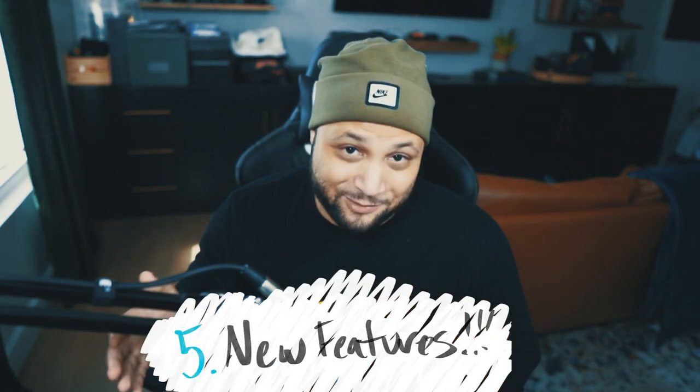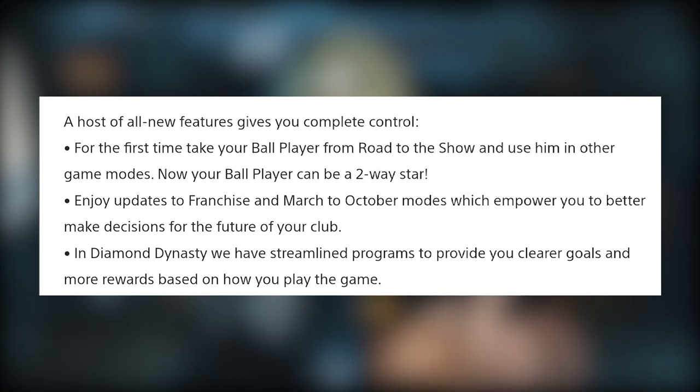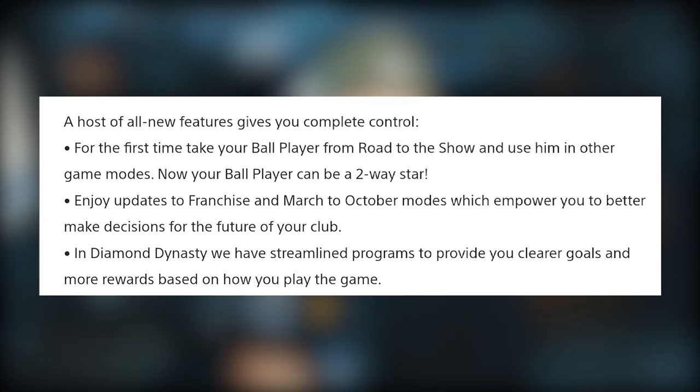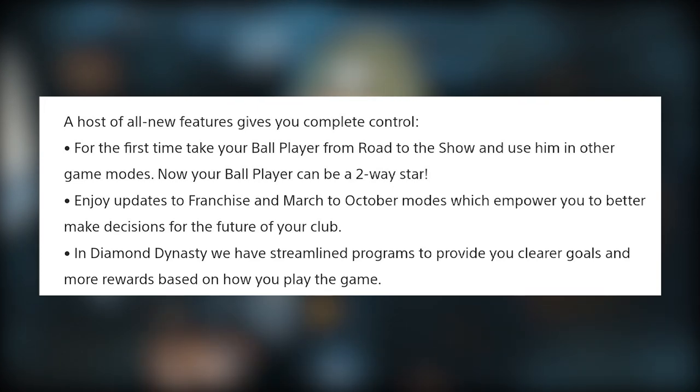Now for the juicy part — all the new features teased. For the first time ever, you can take your Road to the Show character and use him in other modes, like franchise mode and Diamond Dynasty. Additionally, your Road to the Show player can be a two-way star, so like Shohei Ohtani, he can pitch and hit. There are also updates to franchise and March to October which empower you to make better decisions for your club with new onboarding and tools.